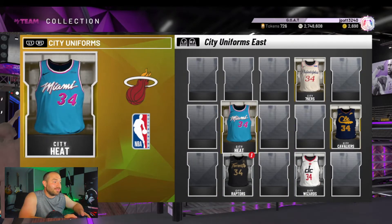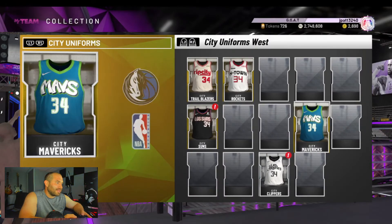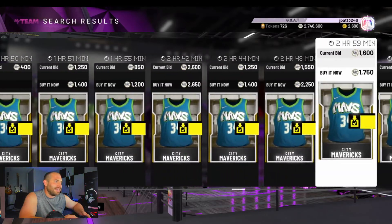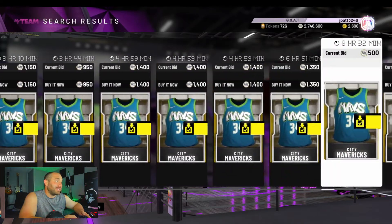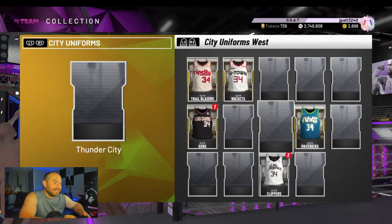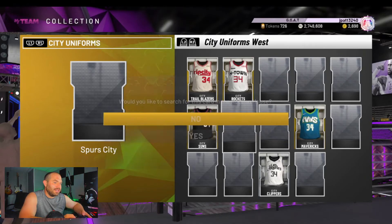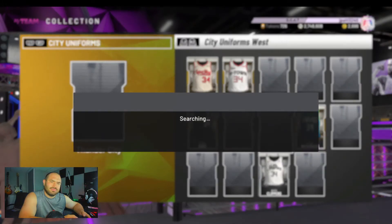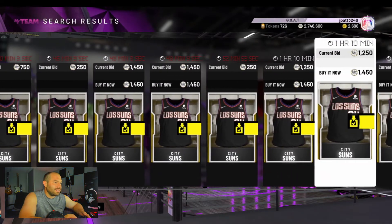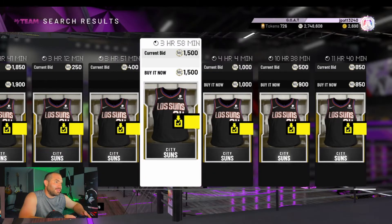Get rid of some crap in your collection. This one goes for about 2,000, this one about 1,500, and this one is one of the rarer ones — about 1,300. What you find more often than not are jerseys like those. The Suns jersey — you can probably throw it in there for 1,200, maybe a thousand, and get it sold. Get rid of some of these jerseys.